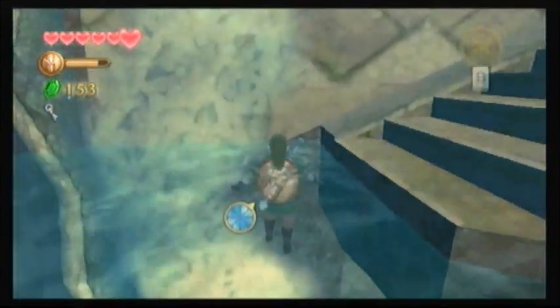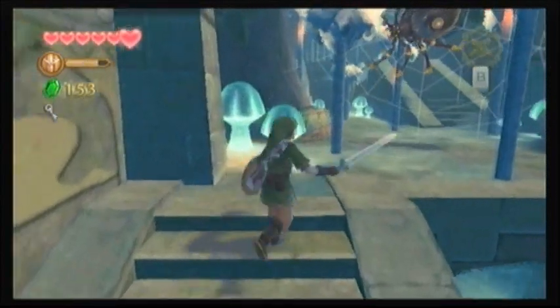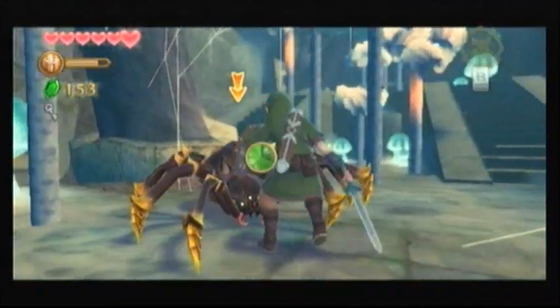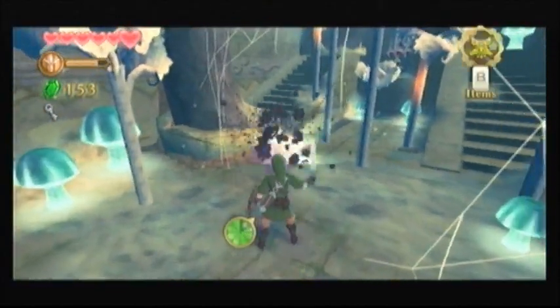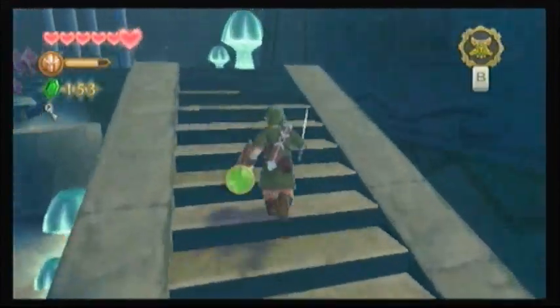I wonder if this game is actually like a dual-layered disc, like Smash Bros. and Metroid, where they're actually able to pack more into the game — I reckon they should have done that for this game if they didn't. So another Skull Chula here. I have my cat sitting on my lap, so it's a bit hard to actually do this — I don't want to strangle her with the Wii Remote. Don't worry guys, my cat is safe.